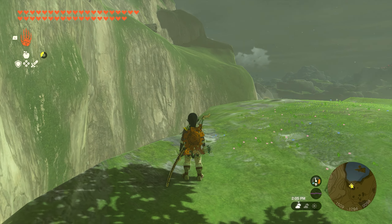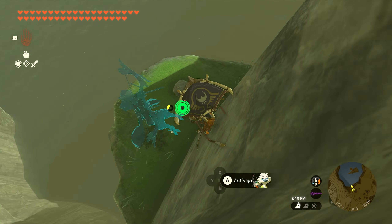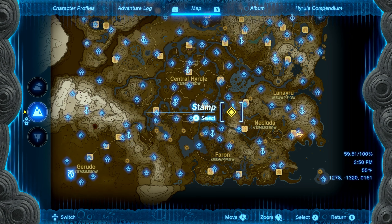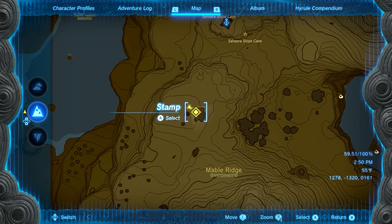Number five is going to be on the northwestern side of Lake Sila. Work your way up the cliff right here around this location. When you get up here, you can look over the ledge and see a little spot where you can land. Jump down here, all you got to do is pick up the little rock. The Korok will appear and you'll get seed number five.